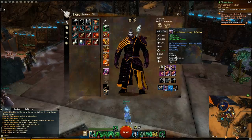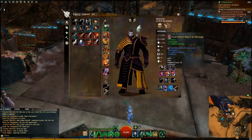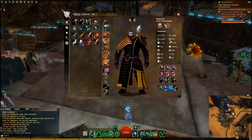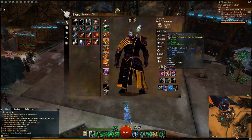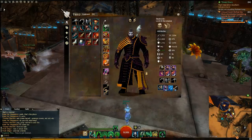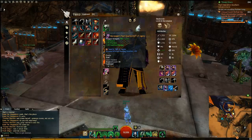For my jewelry, I use all Rampager. For my earrings, I have some Carrion, because we're looking to be around 50% crit chance, and the rest I want in survivability — so a little survivability with Carrion and more condition damage than otherwise. For weapons: Staff with a Superior Sigil of Agony, which gives another 10% bleed duration — really good.